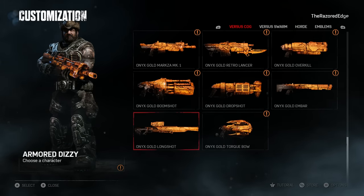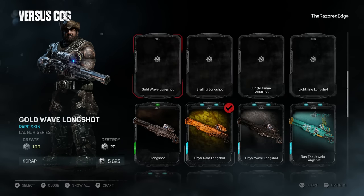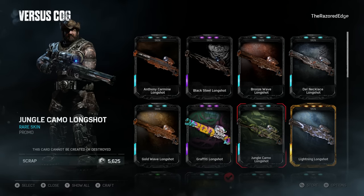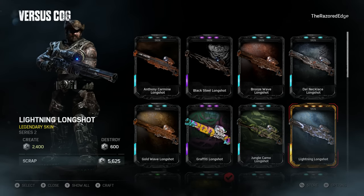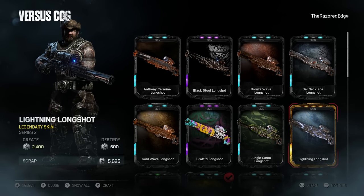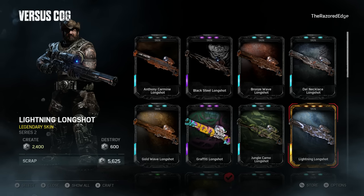Let's take one more look at the Lightning Longshot before we end the video. There it is — that was definitely the highlight. Wait, it glitched for a second and looked like I was holding the default one. But yeah, that's been it for the opening! I hope you all enjoyed — if you did, be sure to drop a like and subscribe to my channel for all future Gears of War 4 content, share the video if you really enjoyed it, and I'll see you guys next time.